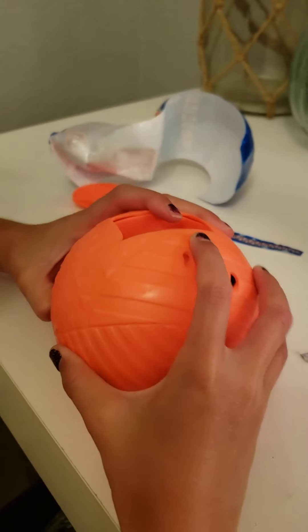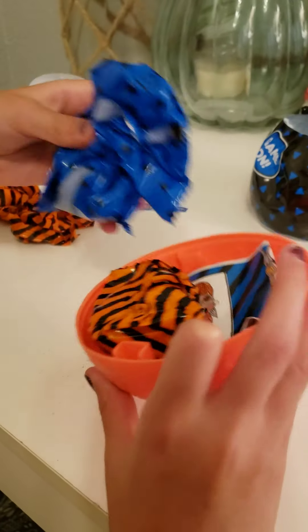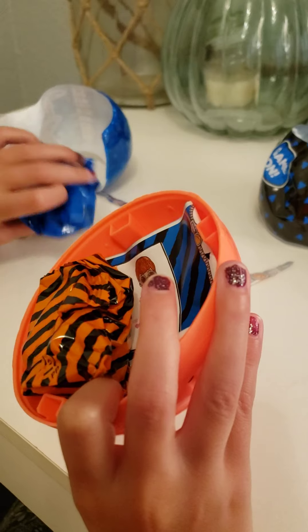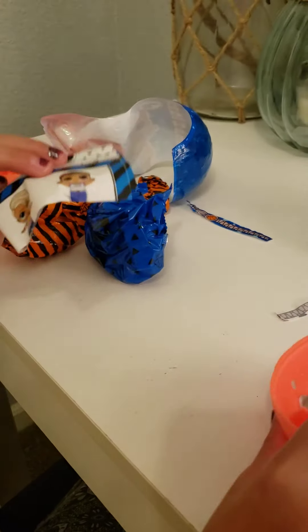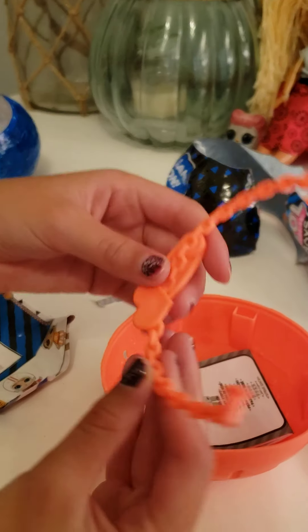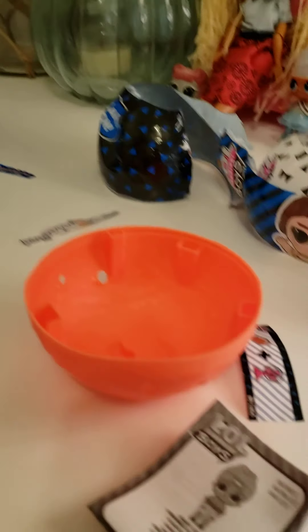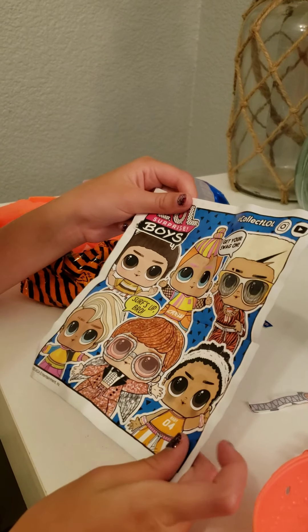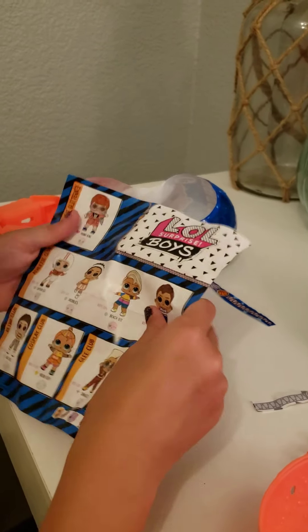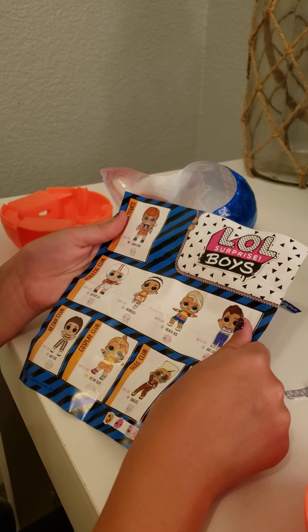Let's crack this thing open. This must be our little boy — I can feel him. This must be something. I wonder what we got. And here's the little chain. There's some instructions. Let's see what's there. Look, he has little wings — that's the rare one.